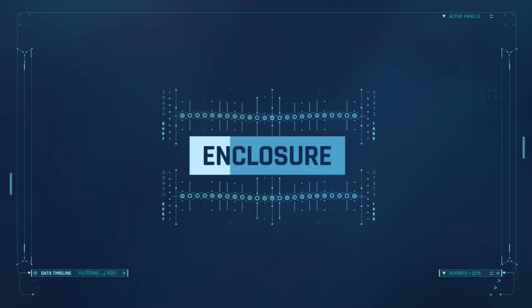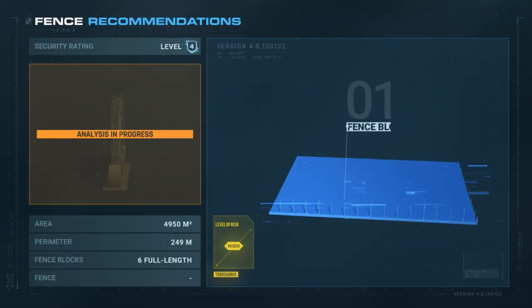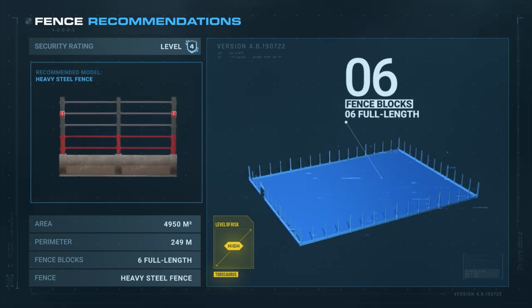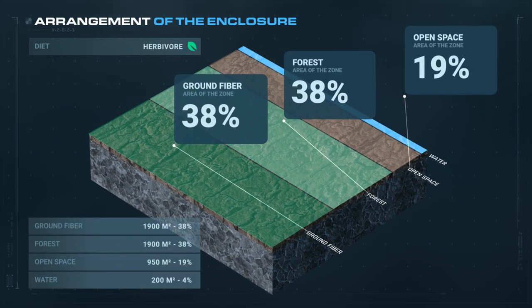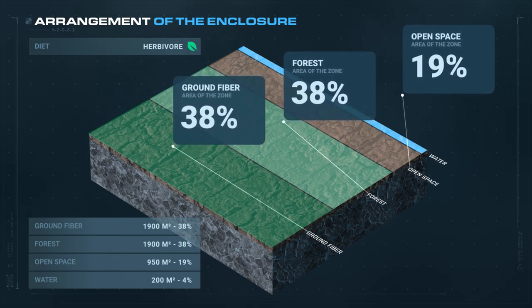Enclosure: Judging by its sheer size and mass and the two horns on its head, it's not surprising that Taurosaurus has a security rating of 4. Its enclosure should be 4,950 square meters, composed of half forest and half land fiber, as well as an open area.